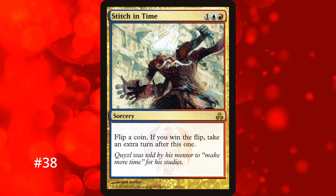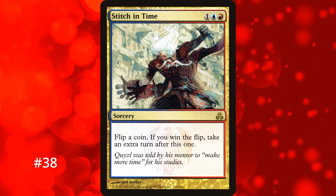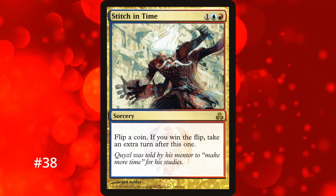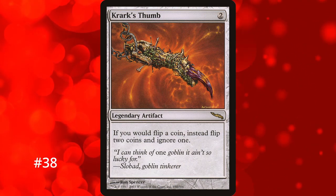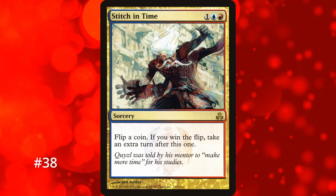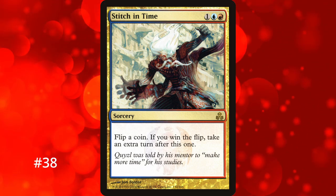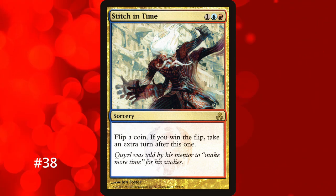For number 38, we have our first extra turn spell with no real downside that relies on outside factors — except you have to correctly guess a coin flip. If you do, for just 3 mana you get a free turn. There are cards that let you flip multiple coins and choose one, like Krark's Thumb, so in certain coin flip decks it's not the worst. Outside of that, for 3 mana you get a 50/50 on an extra turn. Spending 3 mana to maybe get an extra turn instead of guaranteeing one keeps it low.